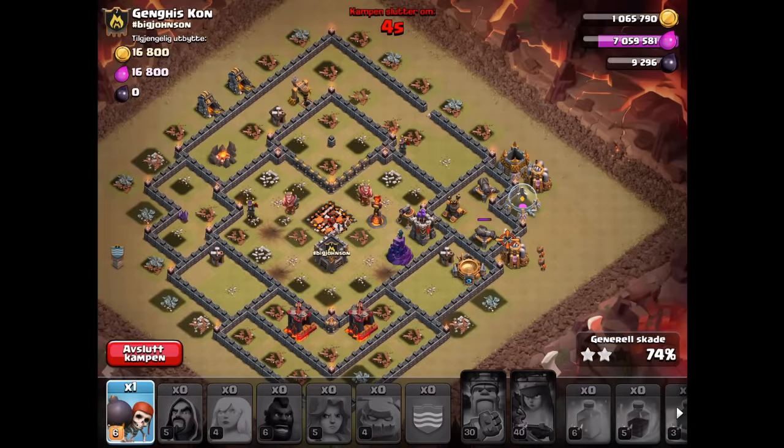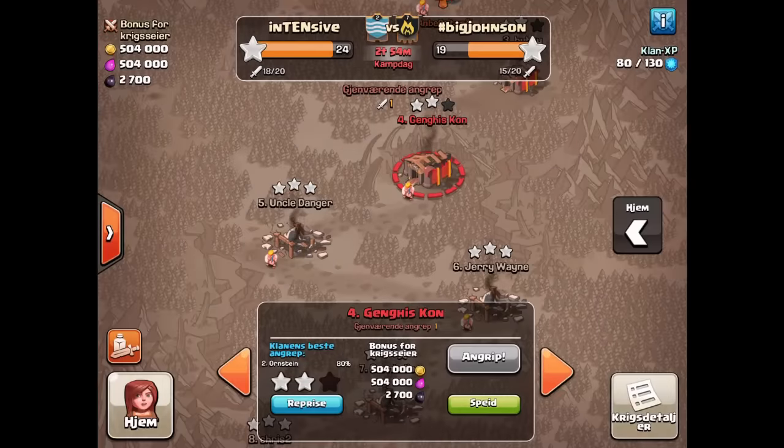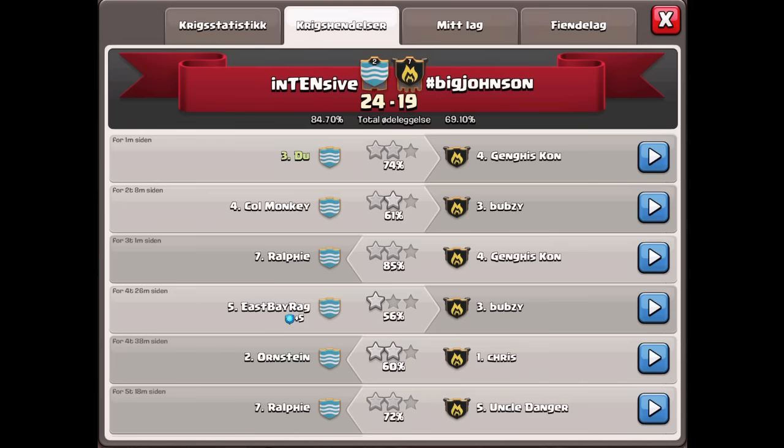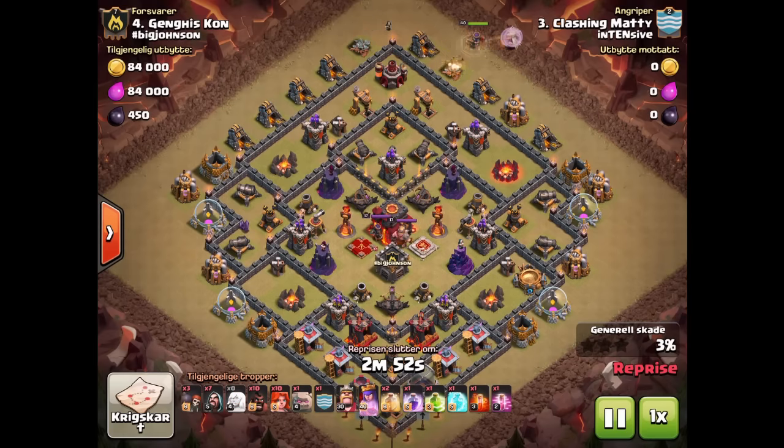Yeah, just a shame on that one — not the three star today. Still had that haste spell unused too. Looking at the replay: I didn't expect the pup damage to be so high considering she only had one defense hitting her at the time. Then again, I only had three healers, so it does make sense that the heal rate wouldn't have been as high as it could have been.